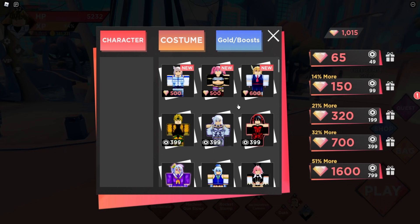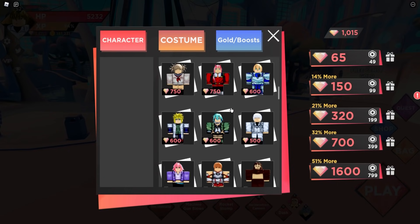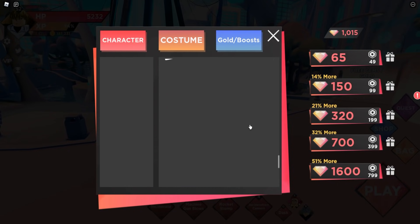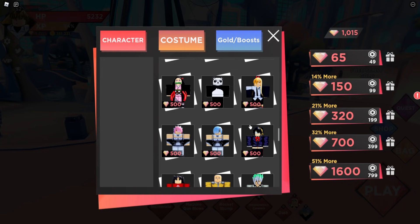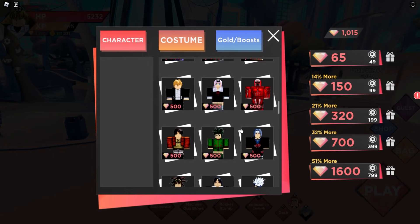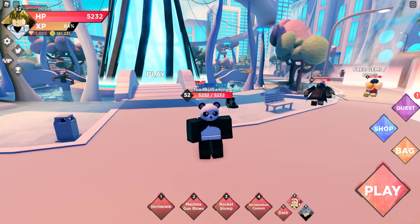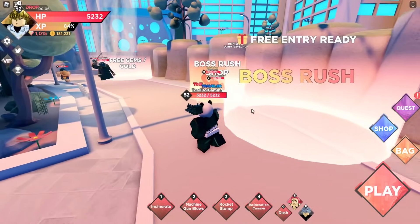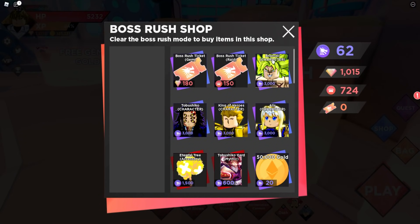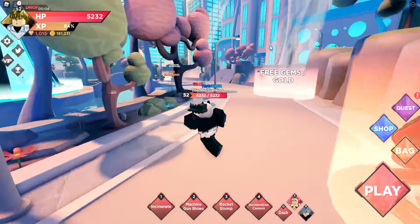There are costumes you can buy to look different and unique, like Drift Goku, but the crystal gems are kind of hard to get — not impossibly hard, but it takes some time. Maybe a little more balancing on the crystals. There's a boss rush mode which is very cool — you get unique characters exclusive to the boss rush shop by earning tokens, making it a very well-made game.